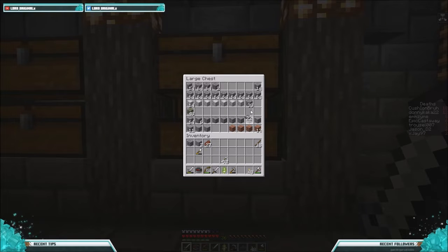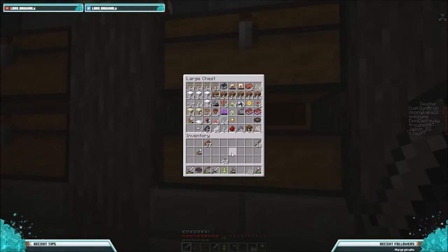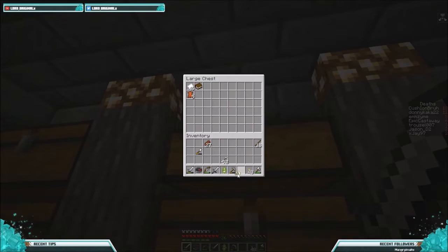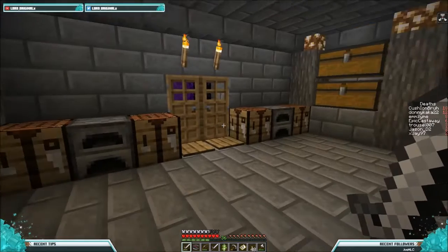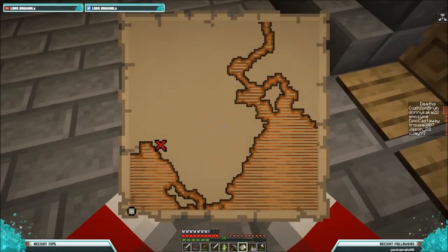Now, next I want to go and — where is that buried treasure map that I found? I found it near my old house — well, where I had it. So if I just go back to there, then I should be able to find where I want to go.